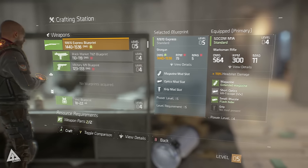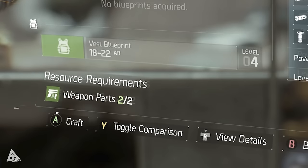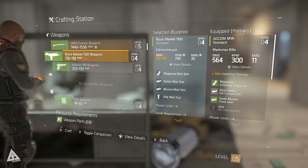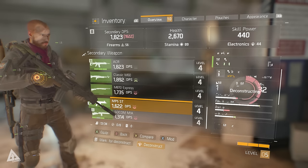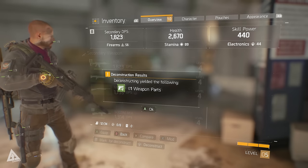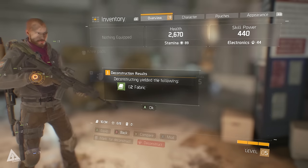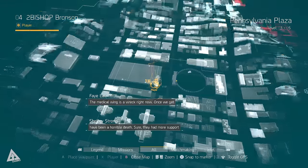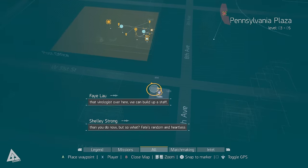How does the actual crafting process work? If we select a recipe — take this Black Market T821 for example — you can see at the bottom of the screen that it has a resource requirement. In this case we're crafting a weapon, so it requires weapon parts. Armor requires fabric, mods require tools, etc. You can get these parts either by deconstructing items you have — deconstruct a weapon and you get weapon parts, deconstruct some armor and you'll get fabric — or alternatively, located around the world you'll also be able to find crafting materials.